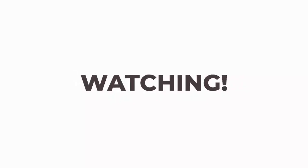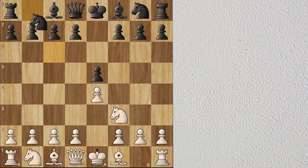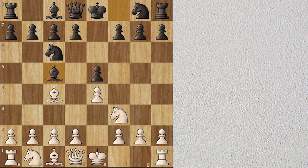White begins with e4. Black plays e5. Knight f3. Knight c6. Bishop c4. Bishop c5. White attacks the bishop with b4. This opening is called the Evans Gambit.